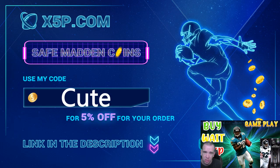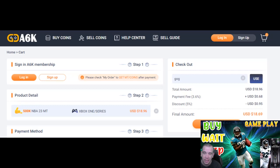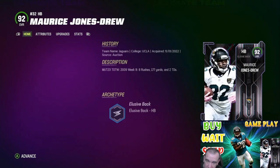XYP.com — use code CUTE at checkout. It's easy, fast, legit. Save your time, save your money. Link down below. I'll show you buying coins off this website step by step. Right now 700K is below $20 and 500K is below $19. Use code CUTE or GOGA at 6k.com.